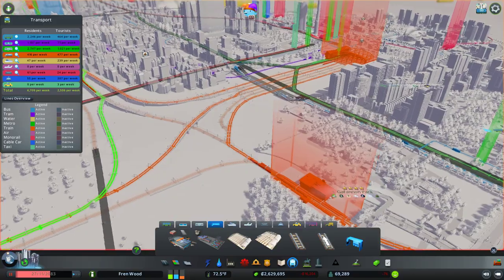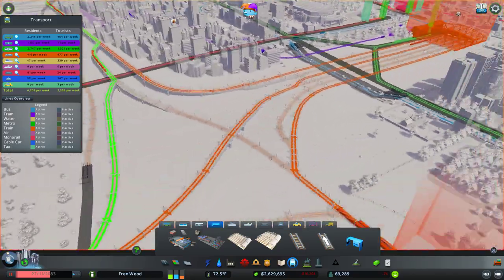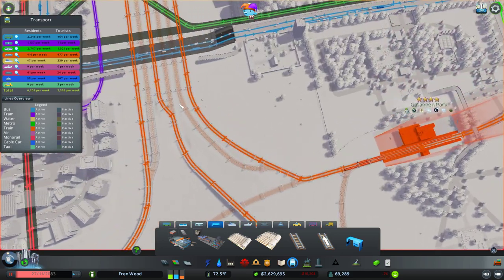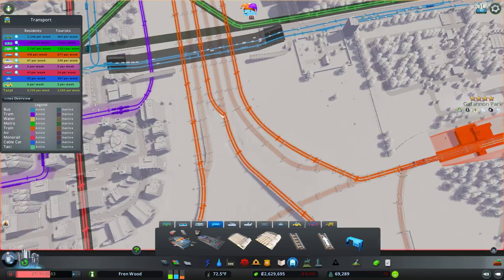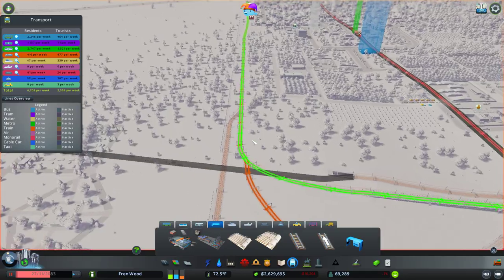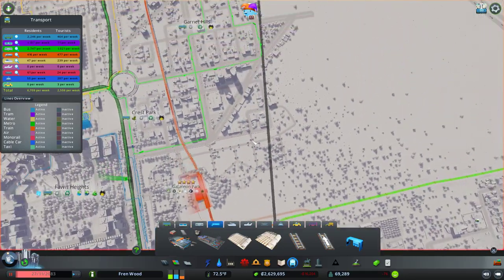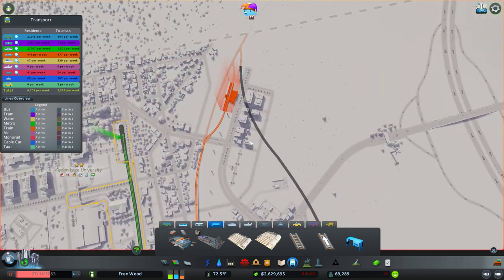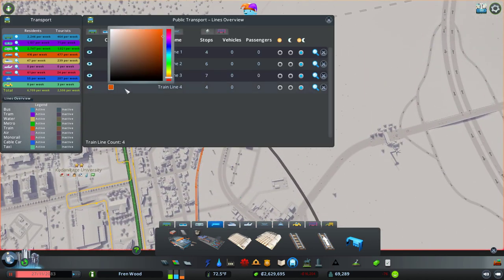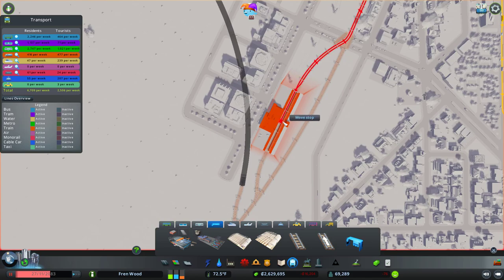We'll do that when we come around to doing the airport, which we're not too far away from now. We'll probably use this line for that rather than taking them down the same one. We'll differentiate this colour as well — this guy can be red. A nice red train running through here. And then I also want this guy — so we're going to create a new line here.